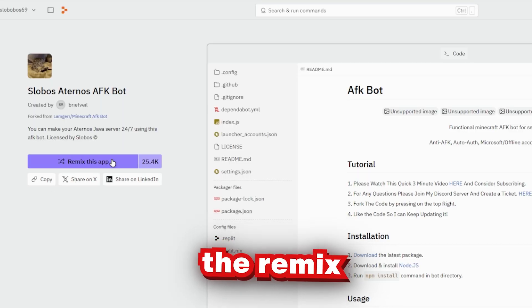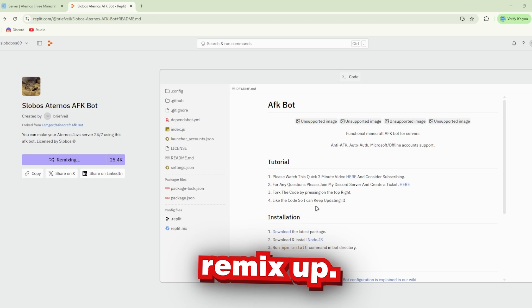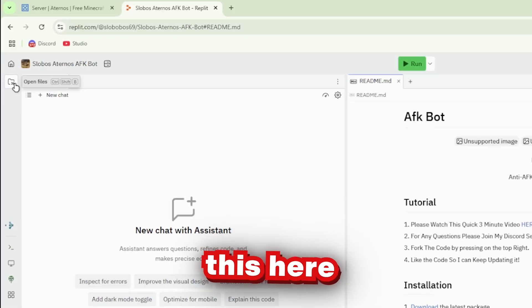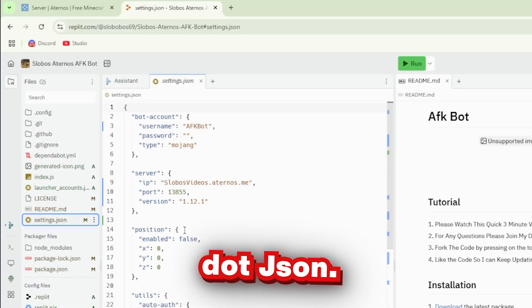After that, you're gonna click the Remix this app button, put whatever name you want, and press Remix app. I'm gonna go to the open files section and go to settings.json.